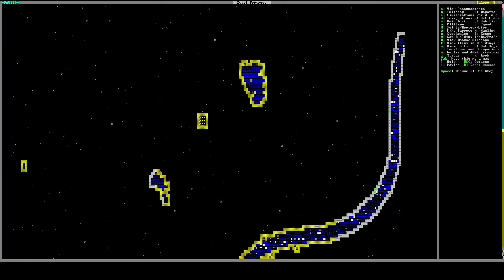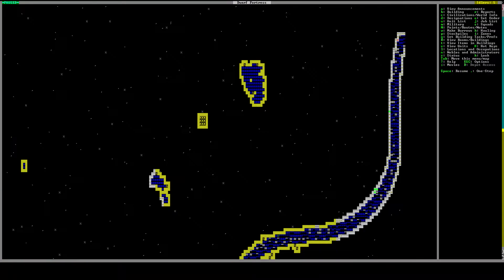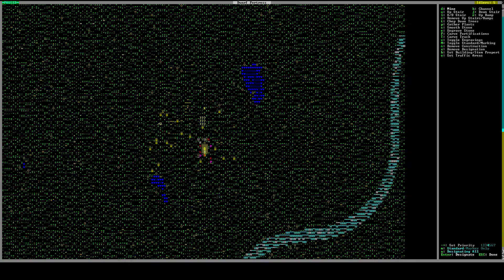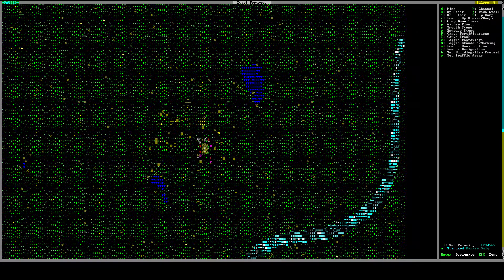We've kind of already designated these downstairs. What we're going to do now is press D again to designate a mine, which is also D. If you're underground it will automatically go to the mine command, so you don't actually have to press D twice. You can go back up to the surface and if you press D up here it will automatically go into the chop down trees designation.